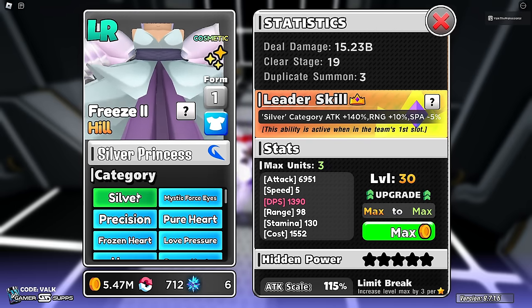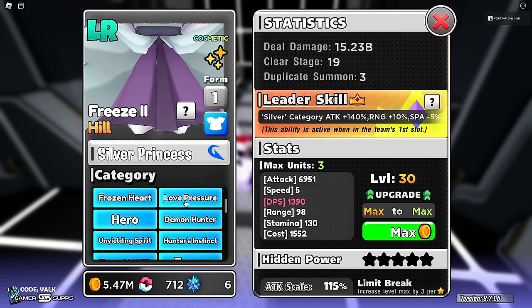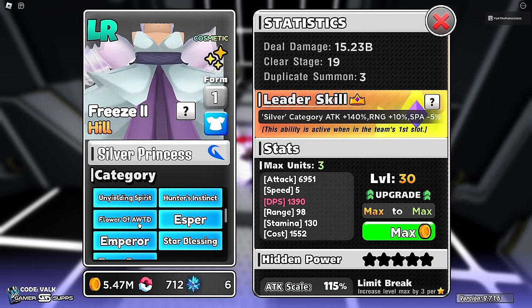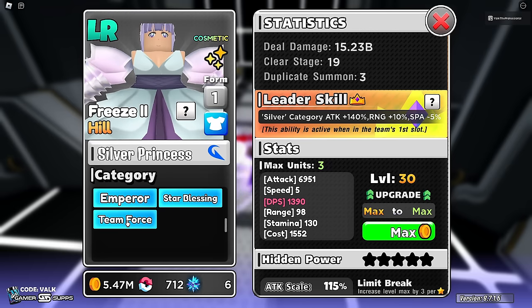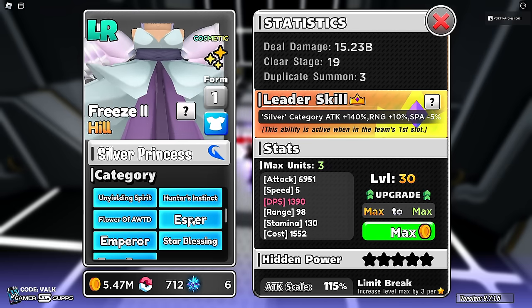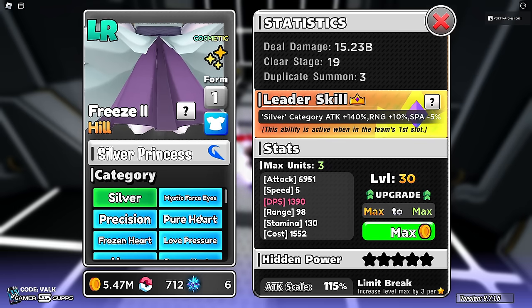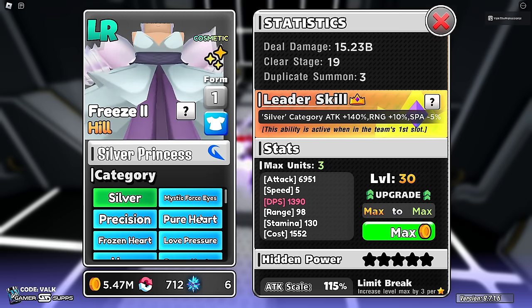Silver Princess here has Silver Mystic, Four Size, Precision, Pure Heart, Frozen Heart, Love Pressure, Hero, Demon Hunter, Unyielding Spirit, Hunter's Instinct, Flower, Esper, Emperor, Star Blessing, and Team Force. Really good — especially in the Esper category, they needed that. Her being Esper is really really good.